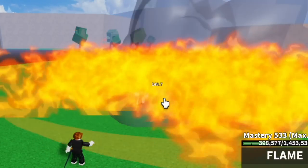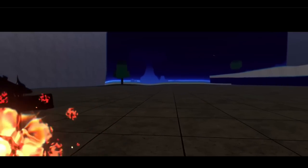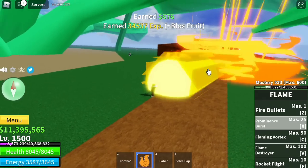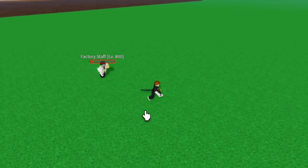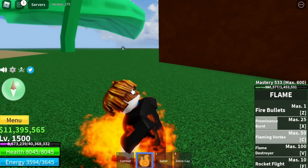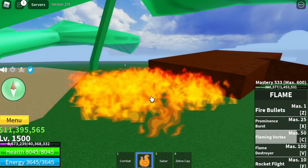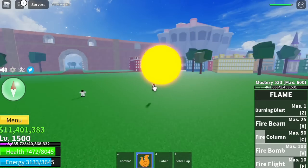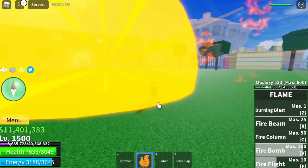Next one is the flame fruit — yes, they'll also revamp it. I think this is the awakened skill — the burning blast, or it could also be the prominence burn skill. For this one, I think this is the C skill — the flaming vortex — there you go, that's the awakened C skill of the flame fruit. And last but not least, the fire destroyer or fire bomb — they also showed this in the clip.